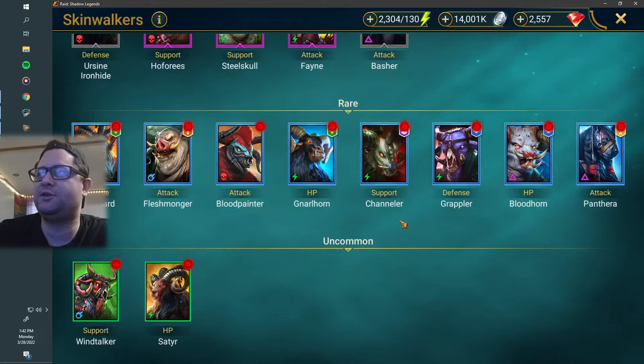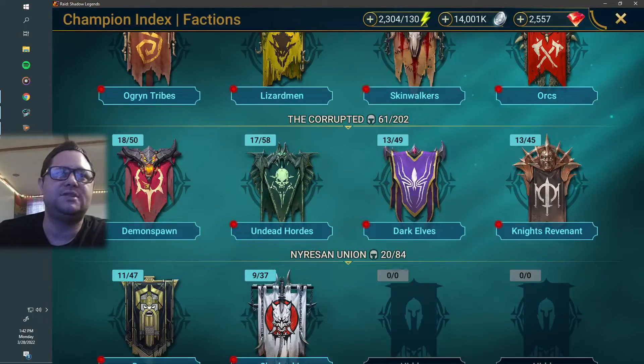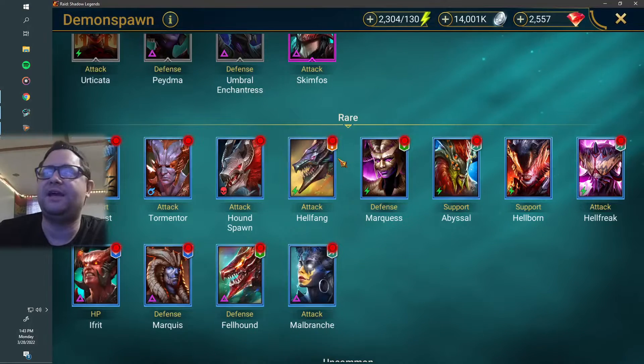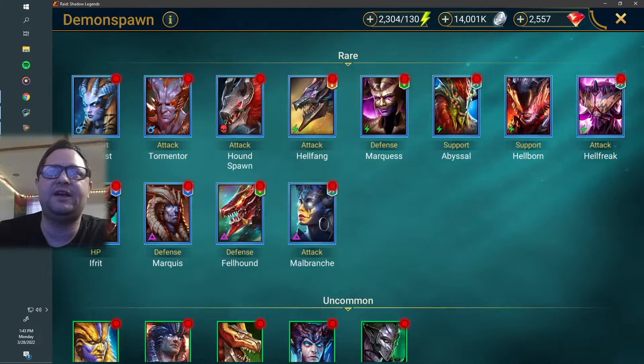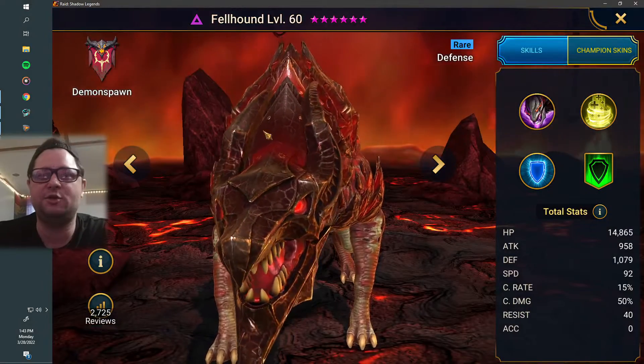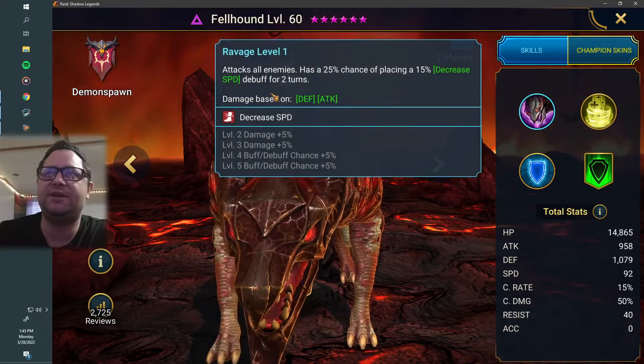In the rares — they're only rares, which is a really good thing. Skinwalkers is not going to do it for us. Demon Spawn I think has one. Hellfang, Fellhound. Fellhound can be a seven-second campaign farmer because he's void affinity, which means no weak hits. And an A1 attacks all enemies, so it's very good.